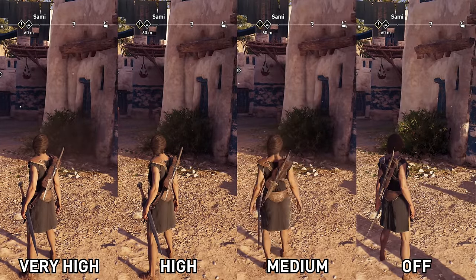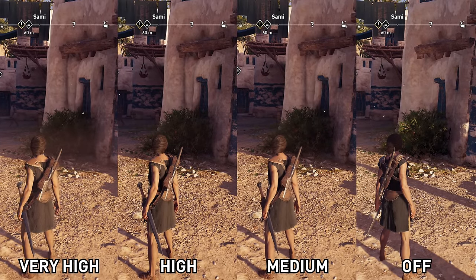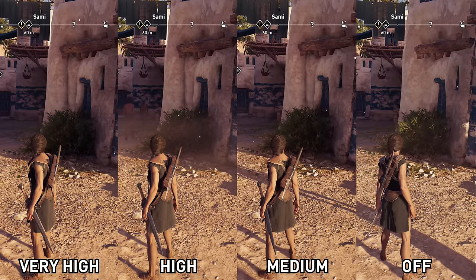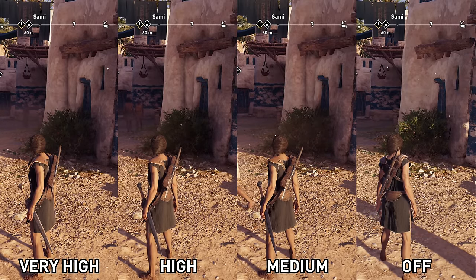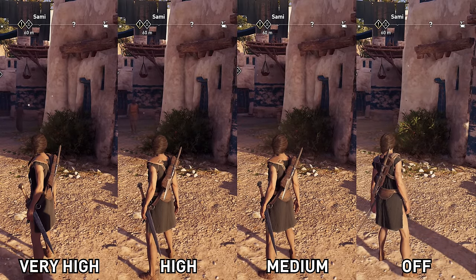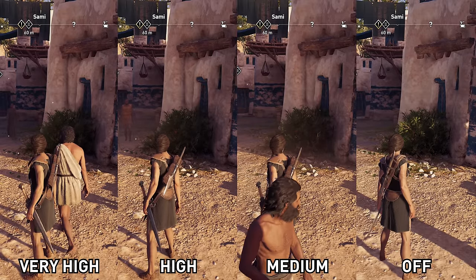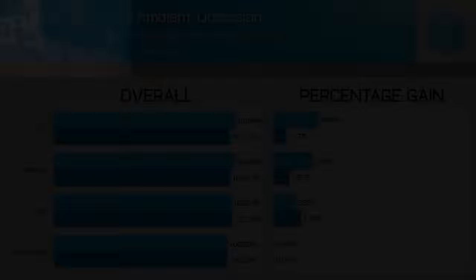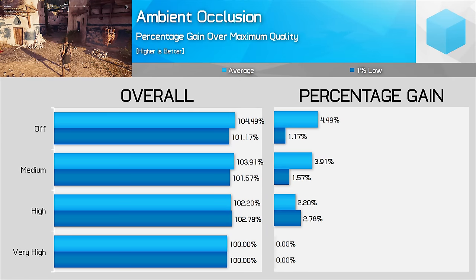Next up is Ambient Occlusion. This setting affects self-shadowing and the general depth of the game world, with Off looking a lot flatter than any of the three Ambient Occlusion modes. Very High gives the greatest level of shadowing and the most realistic depth, with High giving only a small decrease, and Medium another small decrease. I think High does look slightly better than Medium, so I'd recommend splitting the difference and going with High, though Medium is a good choice for those with less powerful hardware. Gaining 2% here for a small quality loss is a good result.